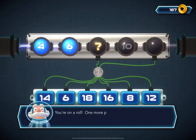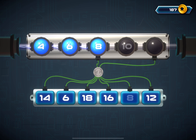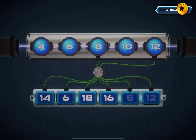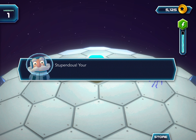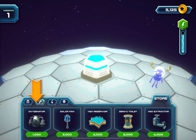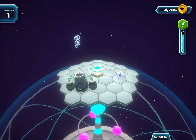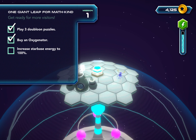You're on a roll! One more puzzle to complete your first mission task, and we can use these doubloons to buy an oxygenator, so the visitors won't need space helmets. Awesome!